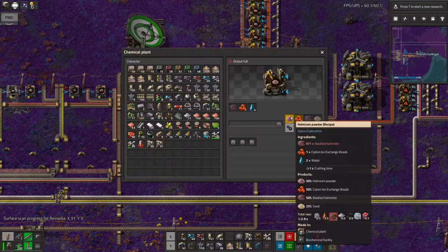If we look at this process - it takes in one washed Holmenite and outputs half a washed Holmenite on average, so it only uses up half of the ingredients you put into it. The same thing is true for the cation beads. In a way there's a 50% chance it doesn't do anything and just passes the inputs back out again. And there's also a 50% chance it produces some Holmium powder and half a sand.